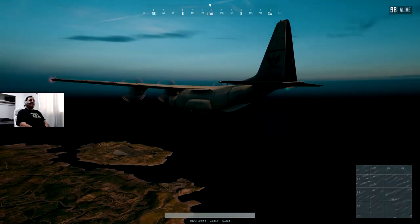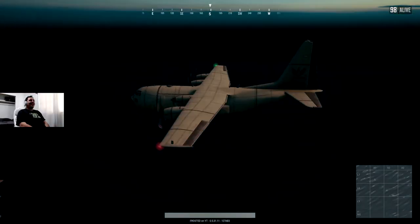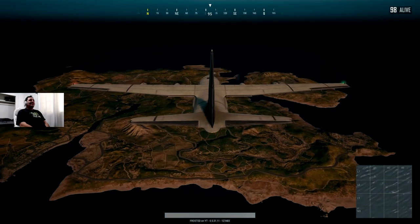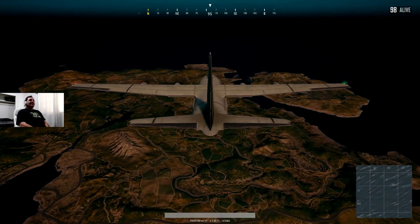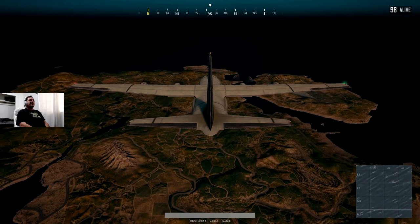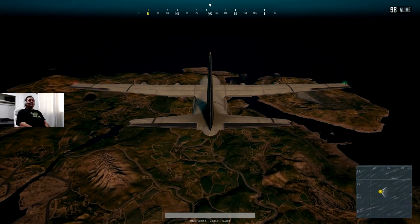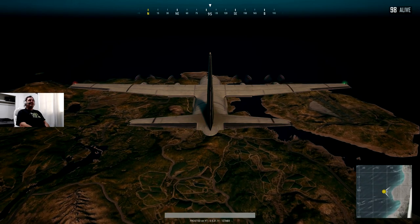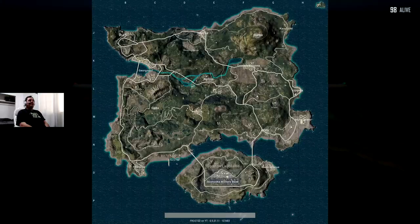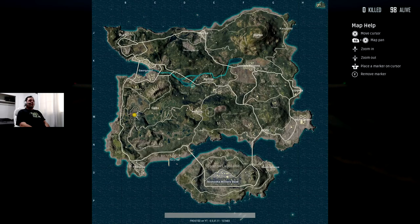Bomb's going to go off out the back. Alright guys, so looks like this one's actually going to work. So what you want to do is ride the plane all the way to the end. All the people that are lagged out are basically going to be AFK, dropping out of the plane. And when you get all the way to the end of the run, basically just follow them down.